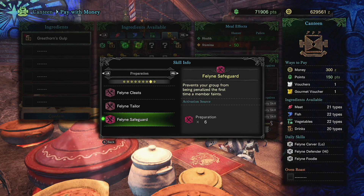Hey guys, this is Gaijin Hunter. How would you like to be able to cart four times and still not fail a quest? That dream is now a reality. In this video I'm going to be showing you how to unlock all the ingredients in Iceborne to get the Feline Safeguard meal skill, which has the same effect as insurance, and if someone in your team has one and you have the other, they do stack.